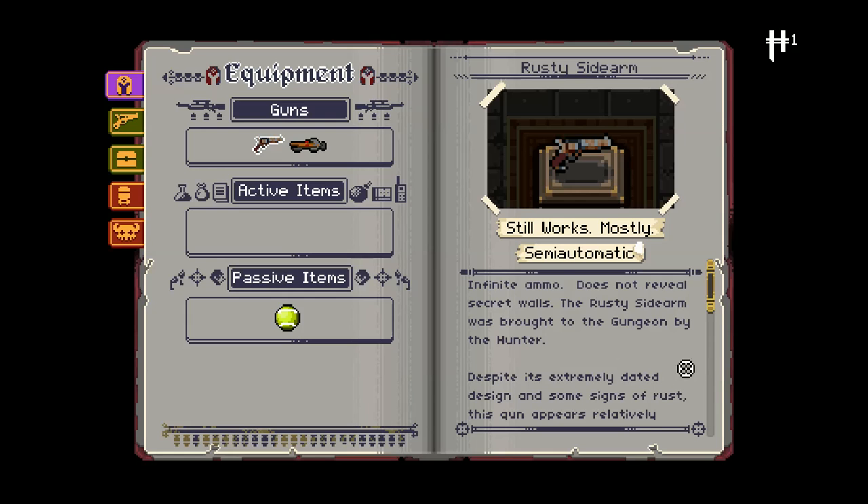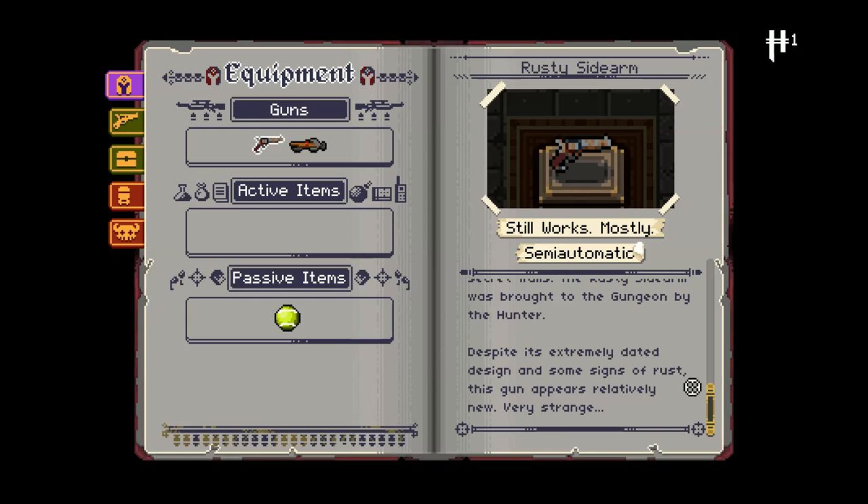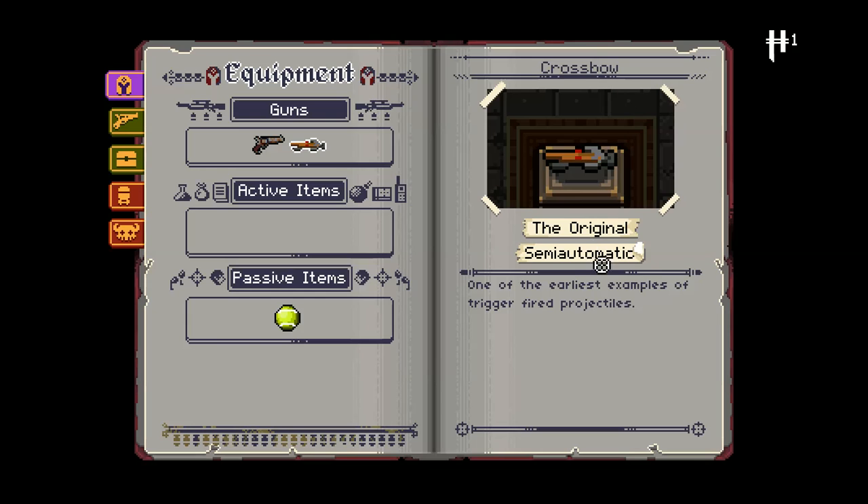The Rusty Sidearm was brought to the Gungeon by the Hunter. Despite its extremely dated design and some signs of rust, the gun appears relatively new — very strange. And the Crossbow: the original semi-automatic, one of the earliest examples of trigger-fired projectiles.